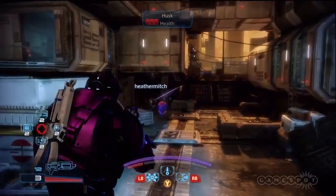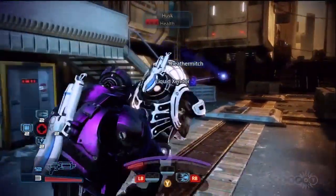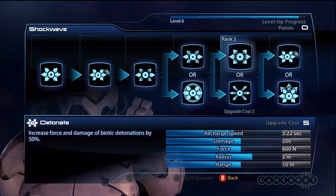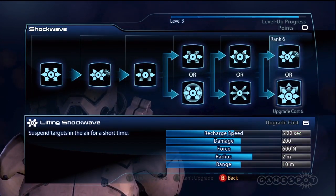Just like an adept, Vanguards also have the deadly Shockwave. We still recommend the same upgrade path for the close-quarters Vanguard: more force, reach, and the ability to lift enemies.